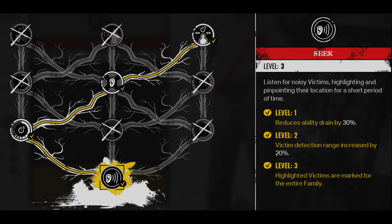For the seek ability tree, level one and two aren't too significant. Level one reduces ability drain by 30%, and level two increases detection range so you can see victims from further away — I care more about range than drain speed. For level three, I have highlighted victims marked for the entire family, which is very helpful since most people either don't communicate at all or don't listen to comms.